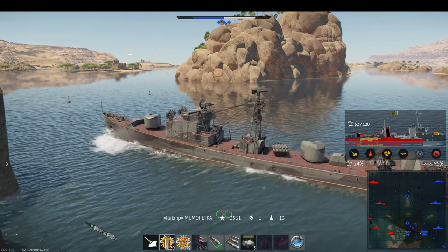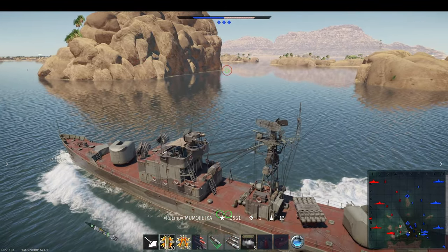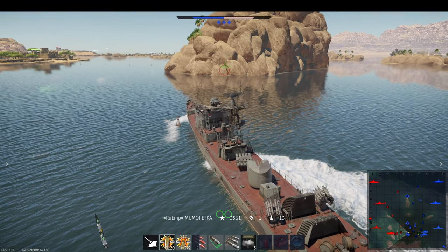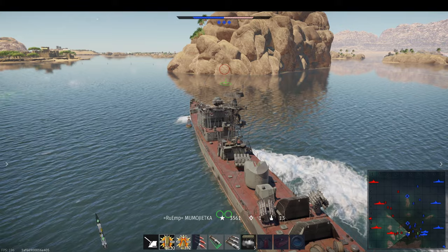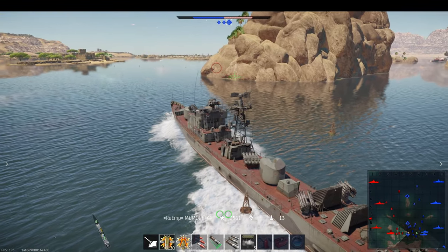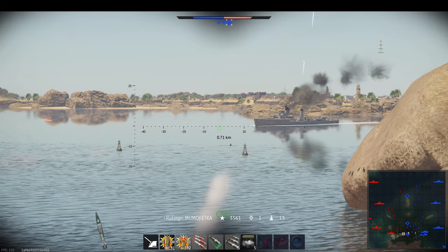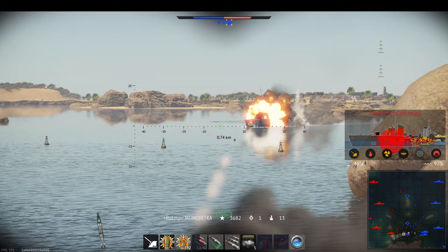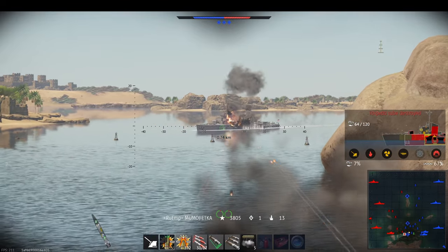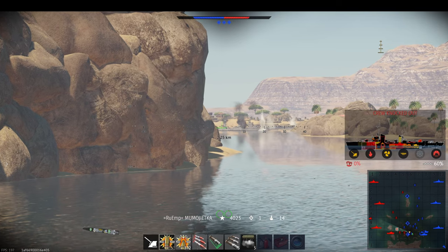The teams are looking about even on tickets, even though the enemy is now bleeding more, being they own none of the capture points. That can turn around quickly. There is a torpedo coming in on his right. His main play is right behind this rock — he just doesn't seem to have a need to leave it at all, doing so well right here. There are a lot of enemy vessels coming his way, pushing right up on the C cap. Taking some return fire but putting up a good fight. 14 kills, one cap, 4,023 points.